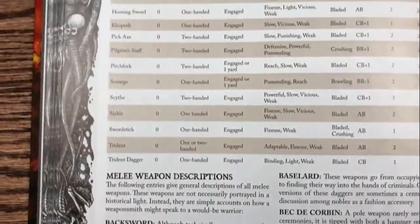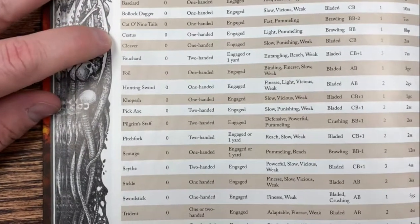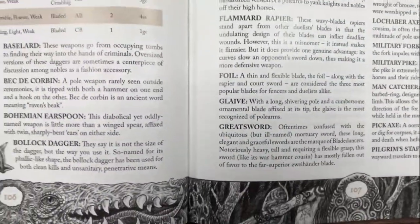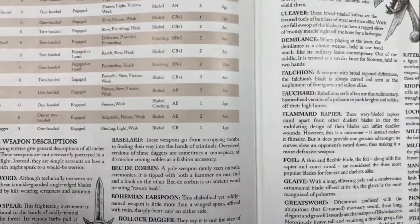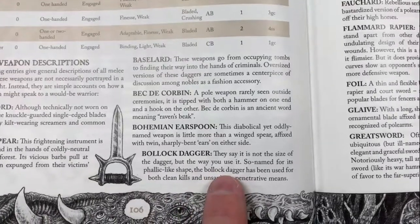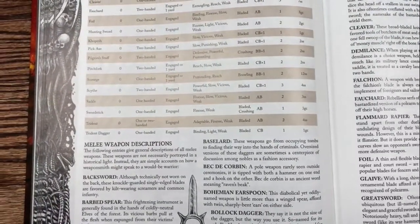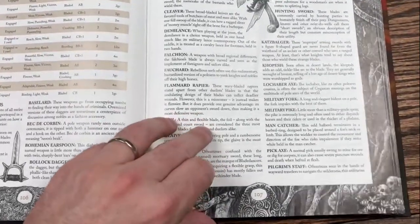We're now on page 106 and there are more simple melee weapons: the Basilar, the Bollock Dagger, the Cat of Nine Tails, the Cestus, Sword Sticks, Scythes, Sickles, Pitchforks, Pilgrims Staff, Kopesh, Foil, Trident Dagger - all kinds of really cool new weapons. The Bollock Dagger is actually a historic weapon - they say it's not the size of the dagger but the way you use it. Named for its phallic-like shape, it has been used for both clean kills and, let's say, unsanitary penetrated means. It's a real historic weapon and the humor felt like an interesting fit.